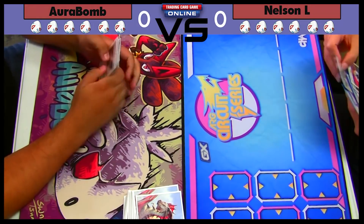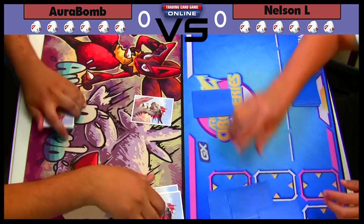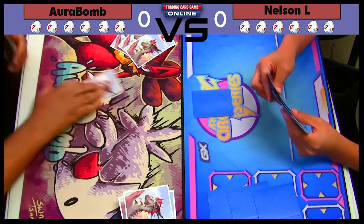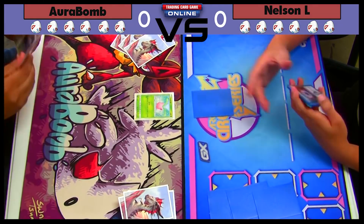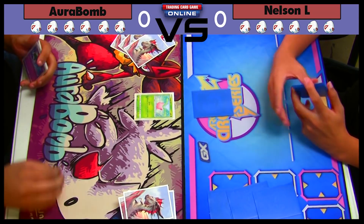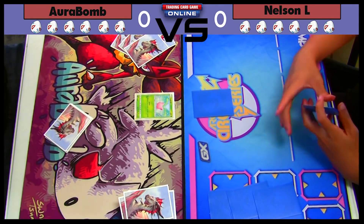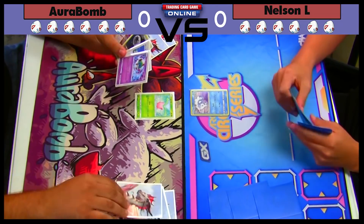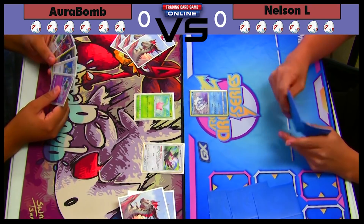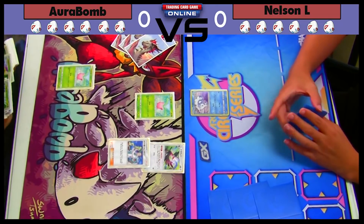I made a couple changes to help me be a little more consistent. The opening hand seems not too bad — we have Lele so we can always get Professor Elm, we have a DCE, we have Natu in hand, and we have an Elm in hand too, so we can actually use two Elms in a row. This opening hand should be good. I kind of focused this deck more on speed and consistency so I wouldn't feel stuck all the time.